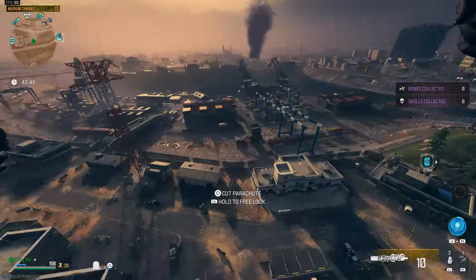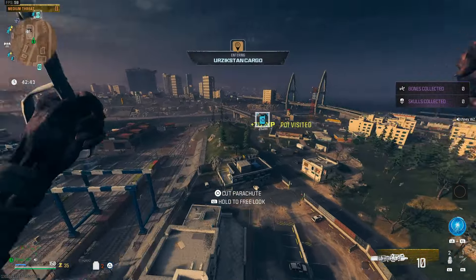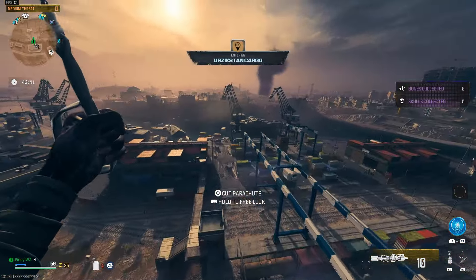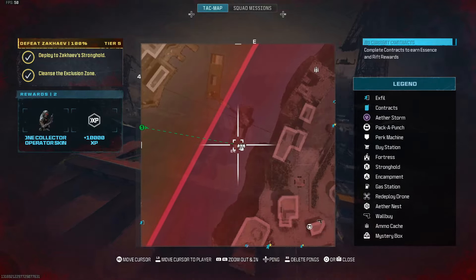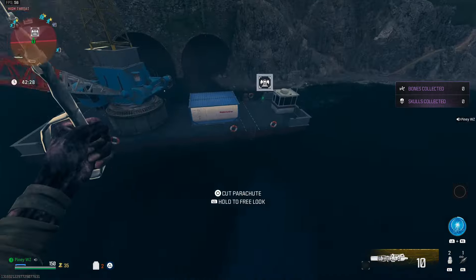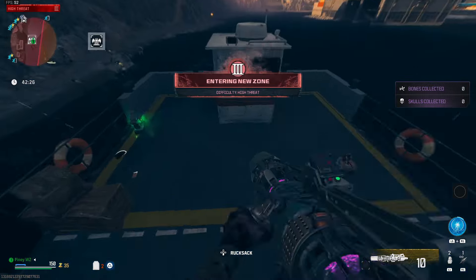There's one right there. Change of plan — before I go to the contract, I'm gonna actually go to my tombstone since it's really close. Then I'm gonna head for a Tier 3 zone where I should get more Essence.